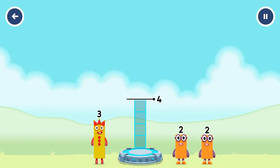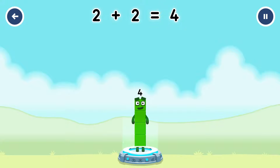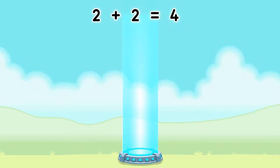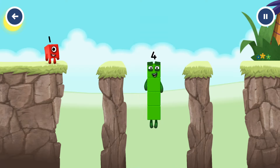Add number blocks to make four. Two, two — two plus two equals four. I am four. Have we met before? Good job.